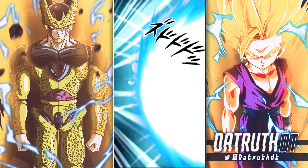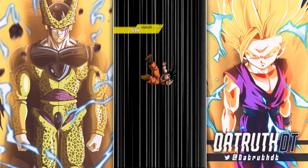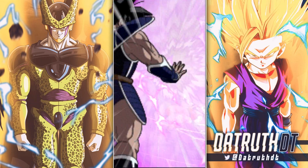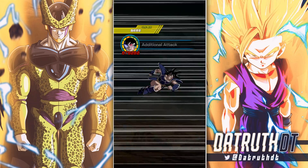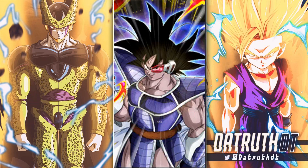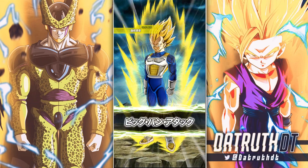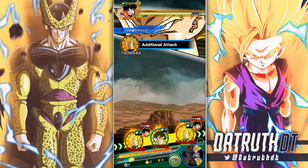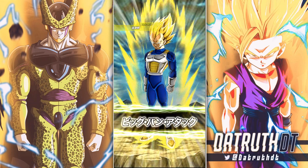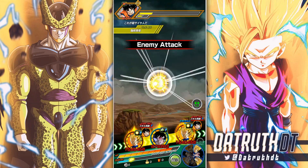We're going to want to get the GT Super Saiyan 3 Kid Goku alongside him — that's going to give him Super Saiyan and Saiyan Roar links. That Goku has Fierce Battle and Over in a Flash instead of Prepare for Battle, so they're not the best linking partners. But that's why the two ki Cumber gets from his passive will be very helpful. Great Ape Tora is another really good option to pair with Cumber.